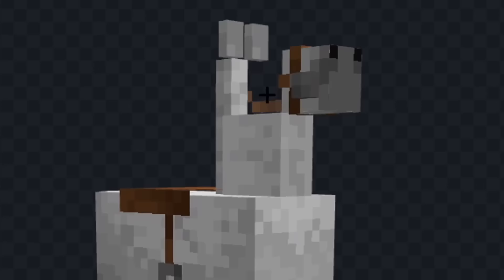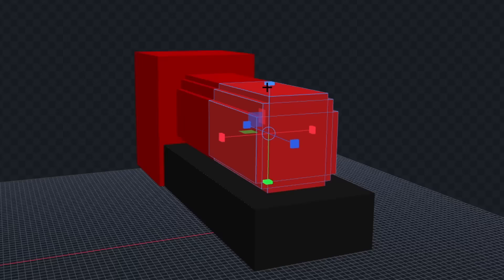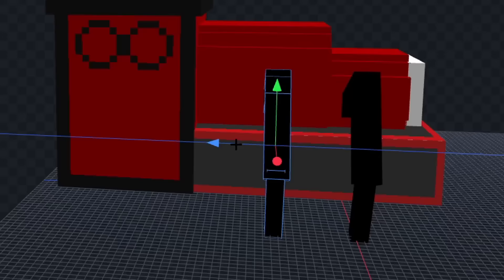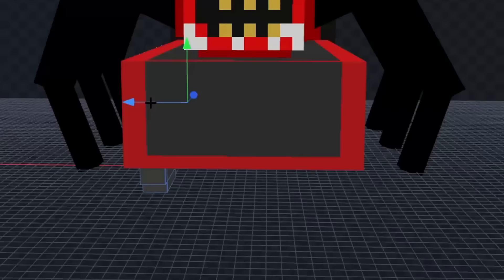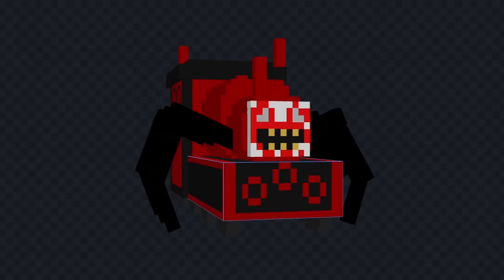For this one I think I'm going to make Choo Choo Charles. Let's remove all this stuff and then we'll add a back part like this. Now let's color these pieces in and we'll add the circular parts on the front. Now let's add his face and we'll give him a mouth and some eyes. Next let's add some detail on the side and we'll give him some legs like this on both sides. Next let's add his wheels and finally we'll add a few details on the top and I think we're done.